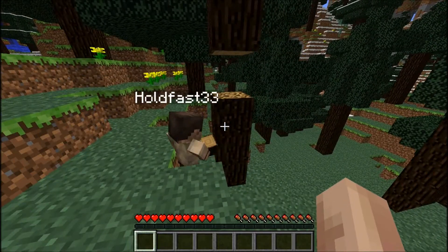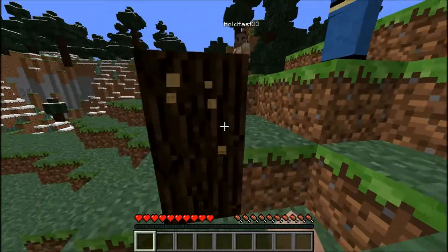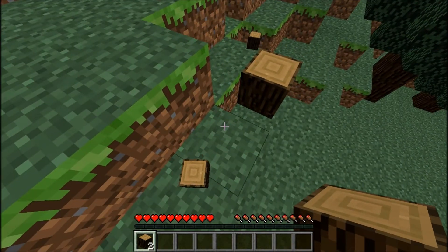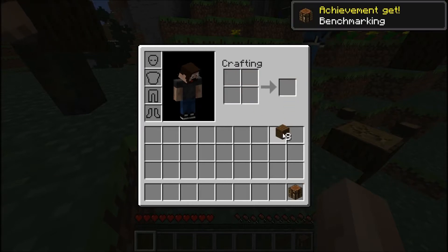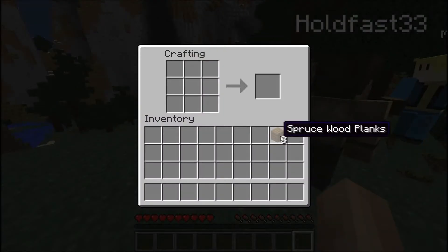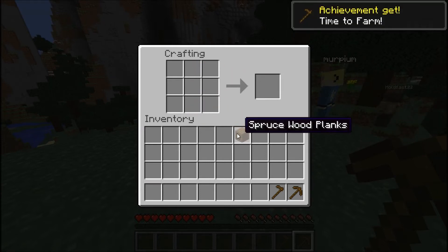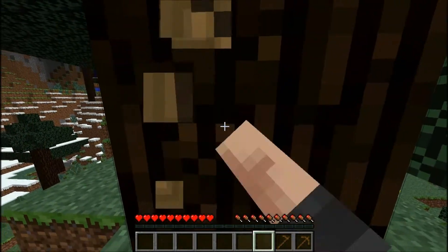Did you get the achievement? Yeah. Earlier today it didn't work when I punched spruce, so I didn't know if it worked. Look, we're already two achievements in. We all have to make a crafting bench anyway, so we might as well just do it. We need to make everyone a wooden pick, a wooden hoe, and a wooden sword — just so it counts. We're never going to use them.